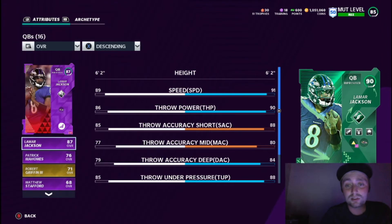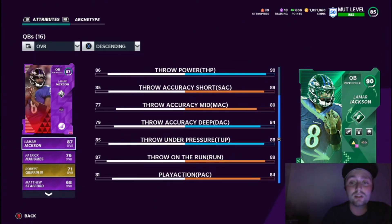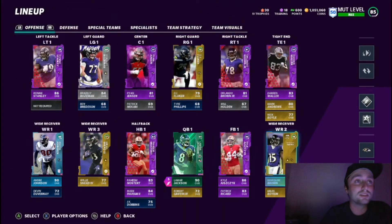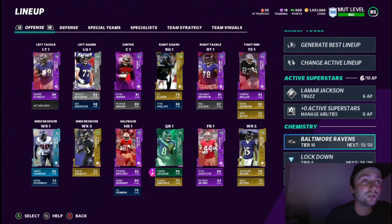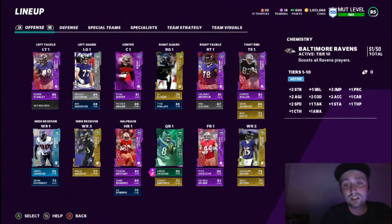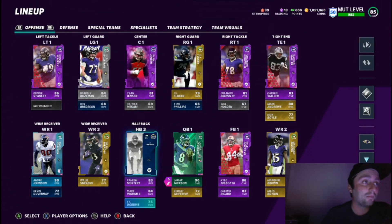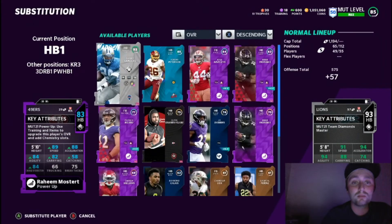Lamar has 91 speed, 90 throw power, and all the throwing stats are not too bad — he is a beast and the anchor of the team, especially with the Ravens theme chem. The theme gives you two strength, impact block, jumping, play recognition, agility, change of direction, acceleration, carrying, and two speed. I just realized I got Barry Sanders, so we're going to put him in — I forgot to put him in before we started the video.